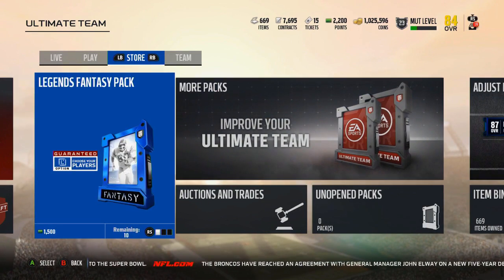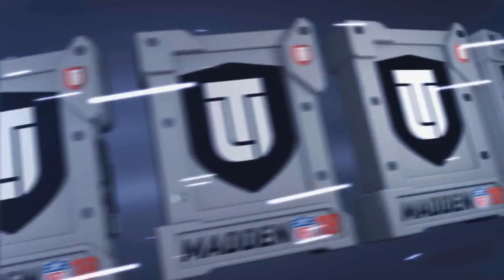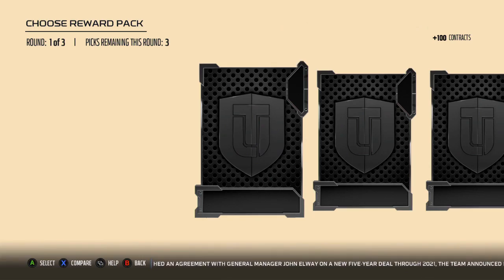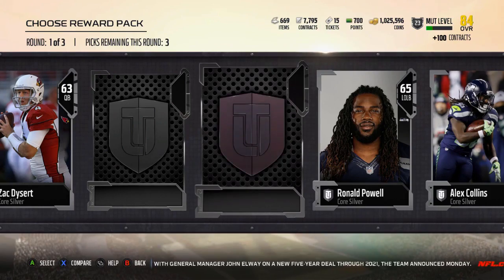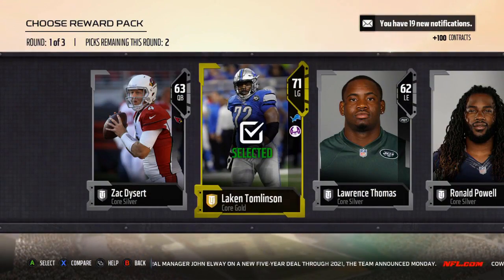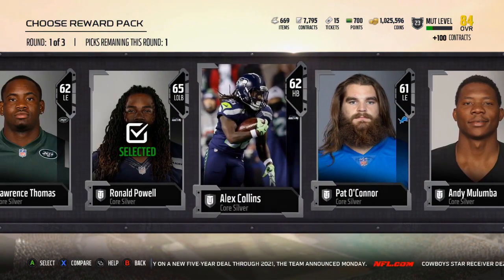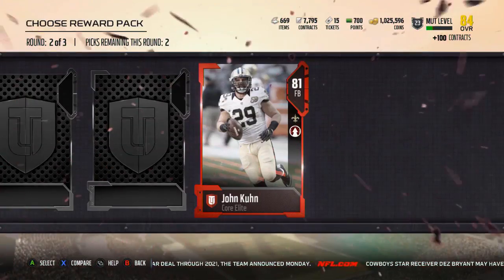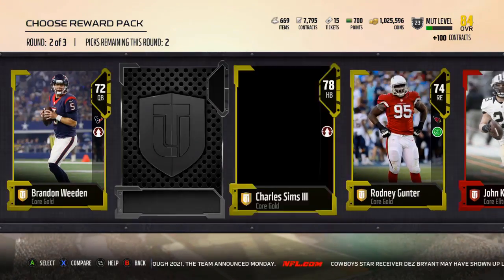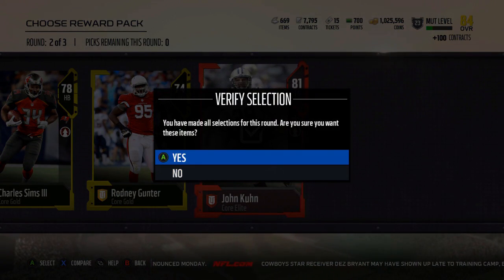A couple silvers sold. Here we go — Legend Fantasy pack. Just give me something decent. I pulled Larry Fitzgerald earlier today — I was opening up Goat Golds or Goat Silvers because I wanted to upgrade Tom Brady and Ray Lewis, and I opened up a Larry Fitzgerald. That was extremely clutch. We got an elite — John Kuhn. Okay, two elites: Malcolm Jenkins and John Kuhn. I can live with it.